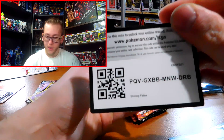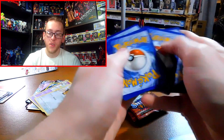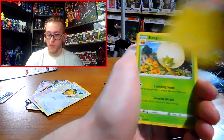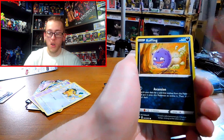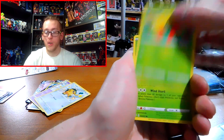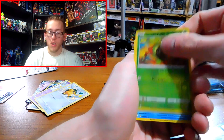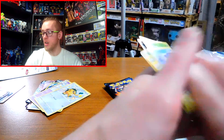Pack eight: energy, Rotom, Elgos, Tropius, Morpeko, Coffin, Gossifler, Rowlet, Coupant, Grookey, Frostmunk. Ugh, come on.